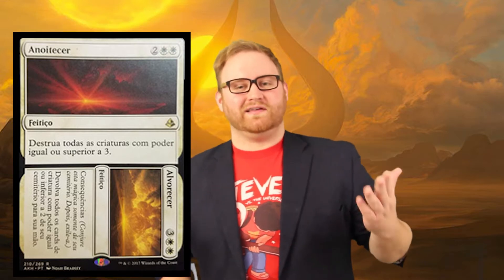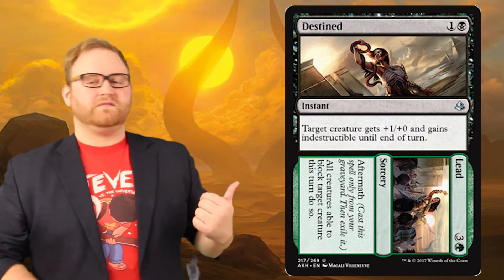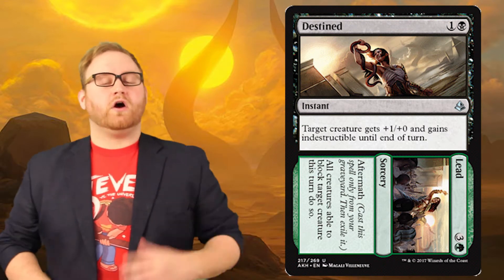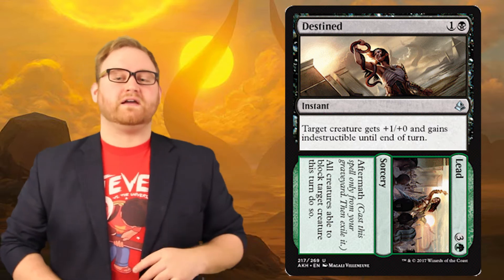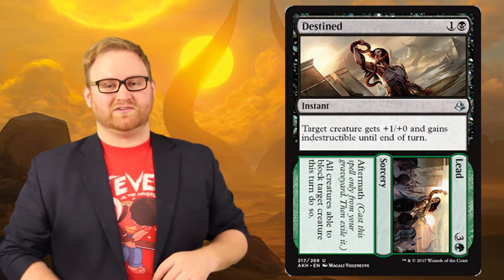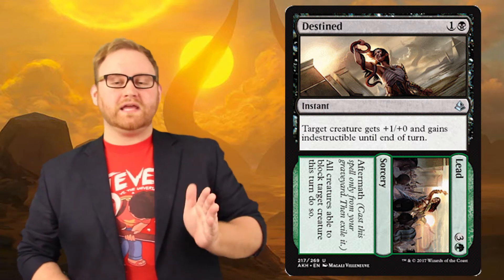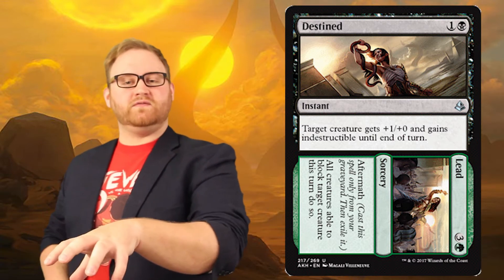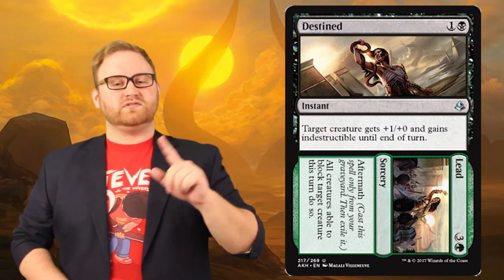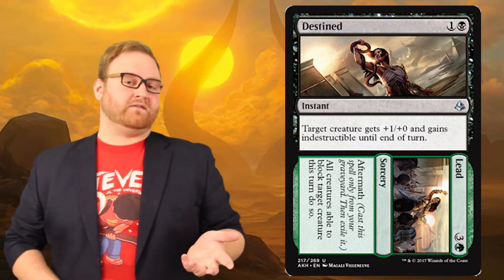It's called Aftermath. Do you guys remember those split cards that were rumored to be real a couple weeks ago? Well those were actually real. So here's a real card that actually has the effect on it. The example of this card is called Destined, and then the side example is called Lead. The normal effect is one colorless and one black for an instant: target creature gains plus one plus zero and indestructible until end of turn. The Aftermath effect only happens whenever the card goes into the graveyard — that can be from discarding or using the card itself. So you can actually use the Aftermath ability in the same turn if you have enough mana.